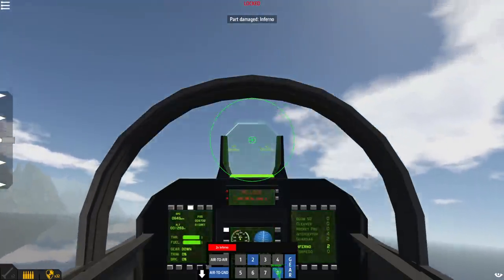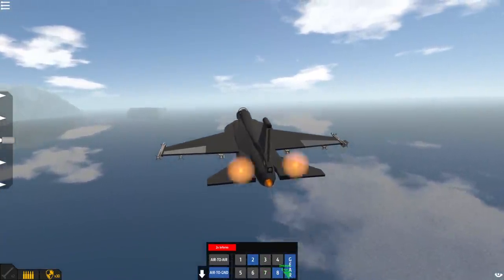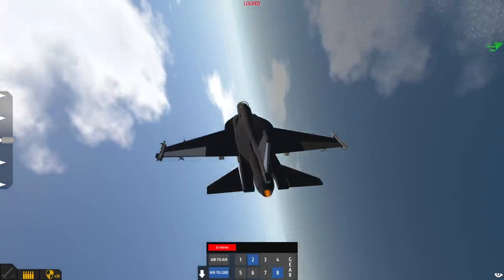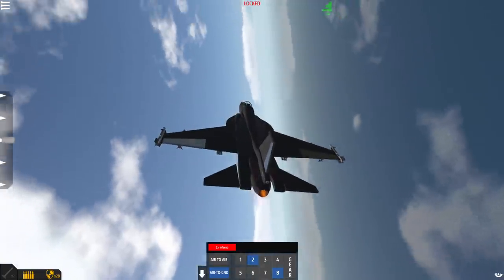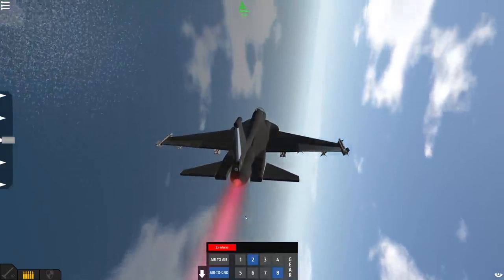Oh, hold on — oh, jeez. Okay, we're getting shot at now. Do I have anti-air measures? I think I do. Okay, there it is. I had the landing gear out again. Anti-air — let's try to get those missiles off us. Throttle up. Oh, I can hear them going by. Keep spraying. We got a lock on us.